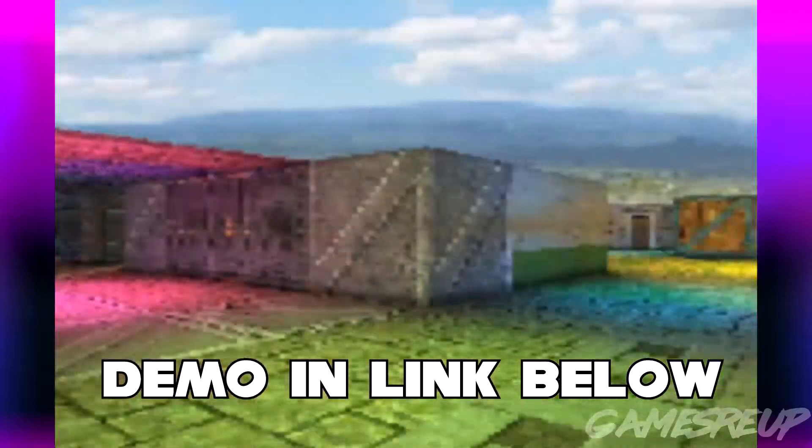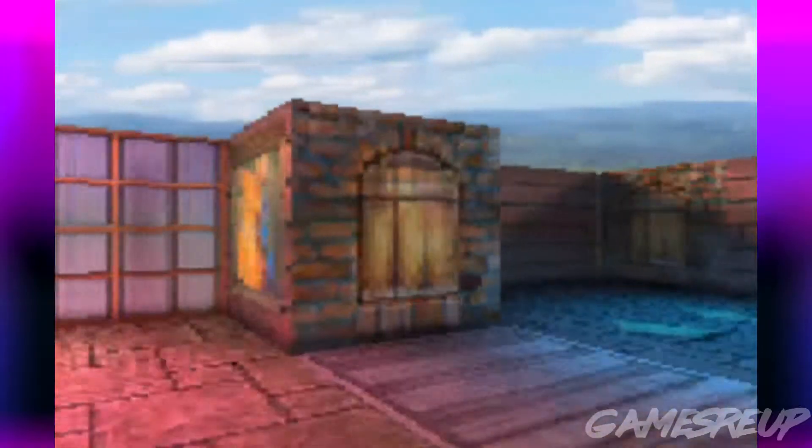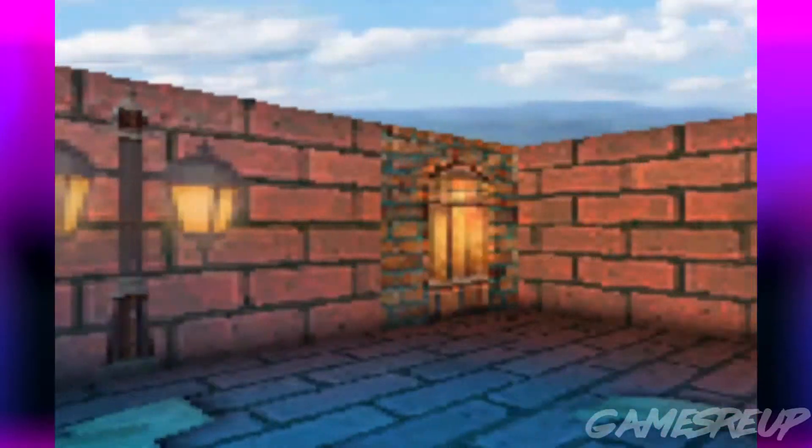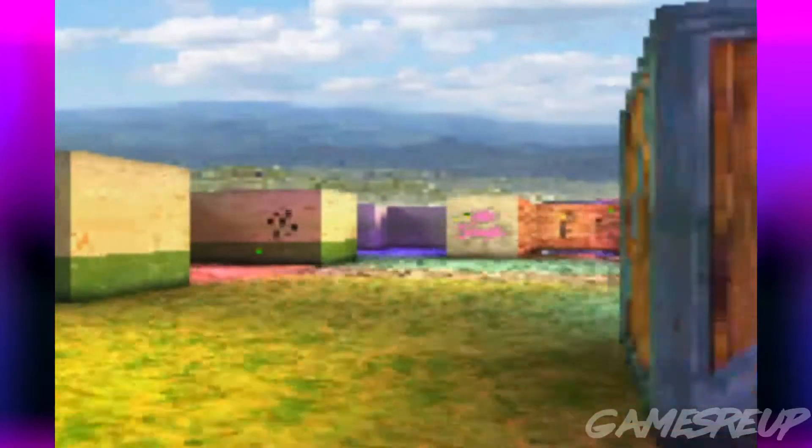Now obviously you can grab this at the link below. It's on a GitHub page so anyone can play it and see how it looks. But just look at the shadows here, the lighting — this all just looks so damn good, and it's just something I never thought we'd see come to the GBA.